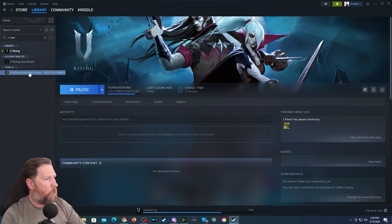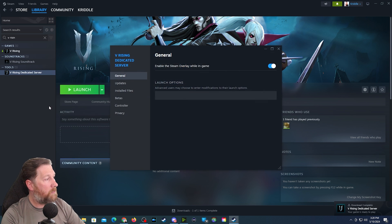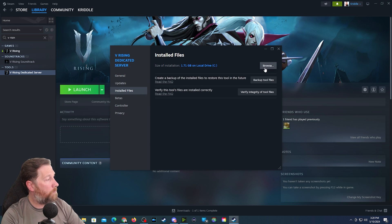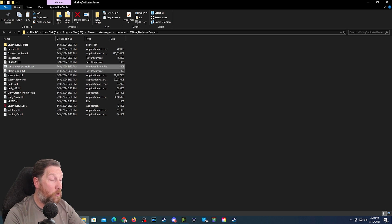Once it's installed, we are going to right-click on it — boom, that is done, easy peasy. Right-click on it, go to Properties. We're going to click Local Files right here and then go over to Browse. This will open up our Windows folder showing the V Rising folder that it just installed to, and this is everything you're going to need to get started. The first thing you're going to want to do is go to the Start Server Example .bat file.